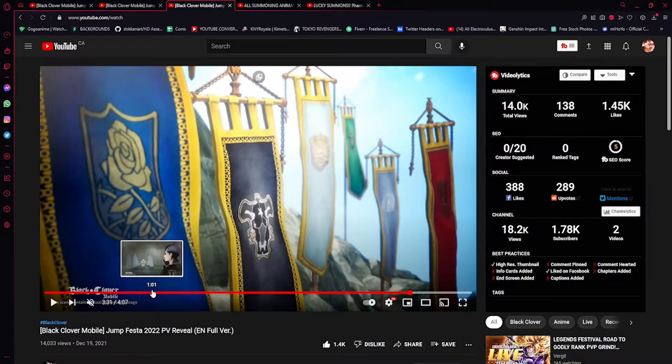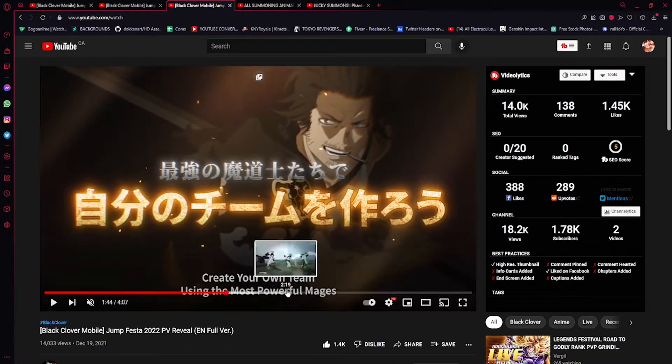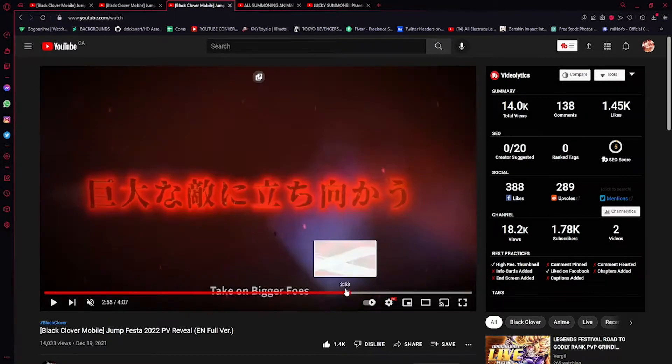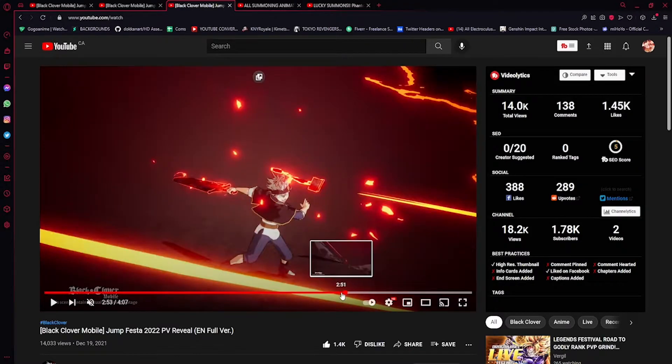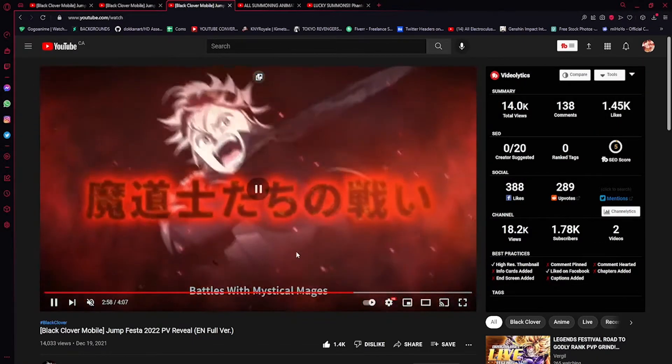I'm gonna have another video coming up about this screen right here — that's all I'll say on that. They do show us some card arts in the trailer, and they look really nice. There's one that looks great, the Yami one is really sick, and then there's the Asta card art — look at how good the art is.